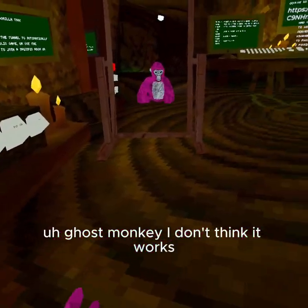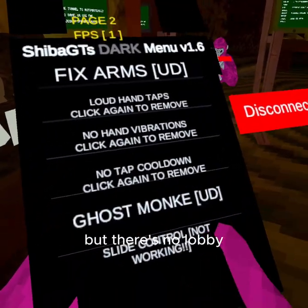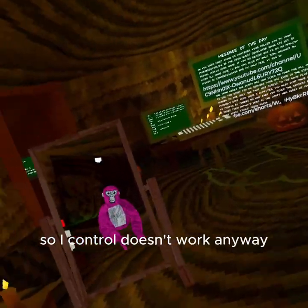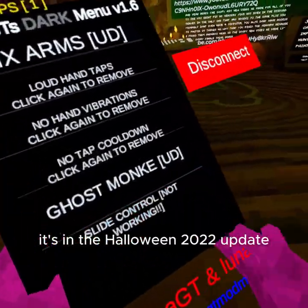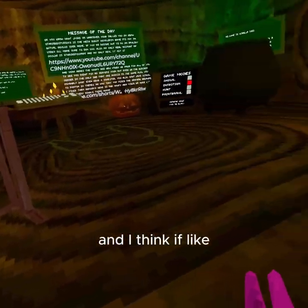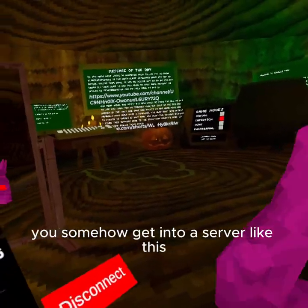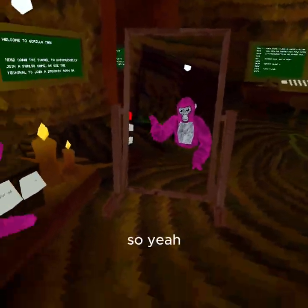Ghost monkey — I don't think it works. You might have to be in a lobby for that, but there's no lobby so it doesn't work. It's in the Halloween 2022 update, and I think if you somehow get into a server like this, it disconnects you.